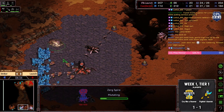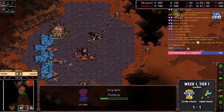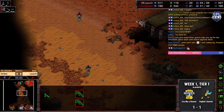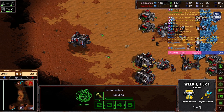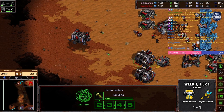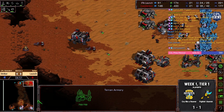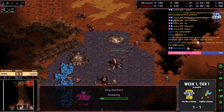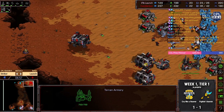Spire coming up in the natural. Burrow as well. Double vulture, going speed first — so we're going heavy into vultures first. We're getting the goliath building just for aesthetics. You generally want to build goliaths when you get the goliath building.